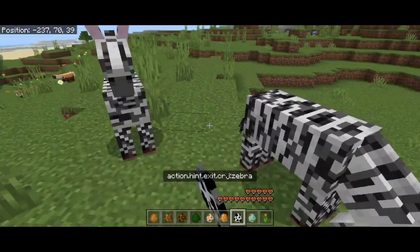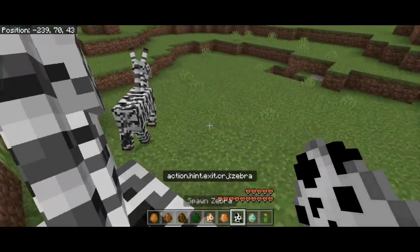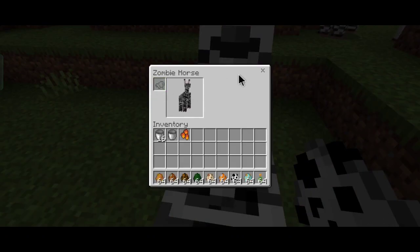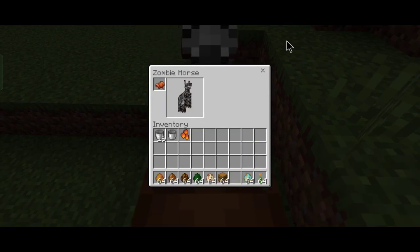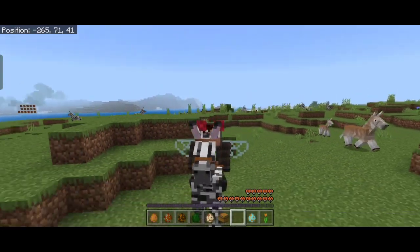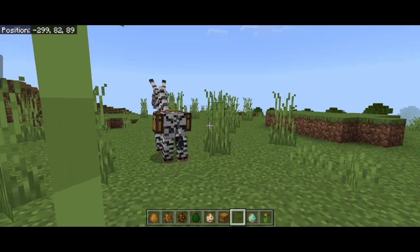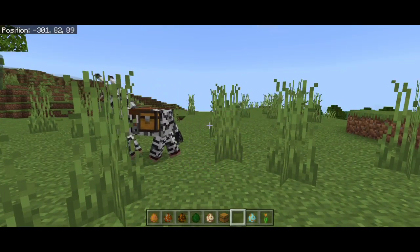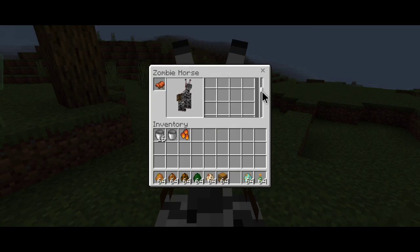Zebras only got one update: their animations are now the same as horses and donkeys. The albino zebra version also no longer spawns in the wild — you need to breed them. These guys are rideable: use a saddle to ride them, and you can give them a chest for inventory. They actually have a lot more inventory than donkeys, which makes them a great early and mid-game option.